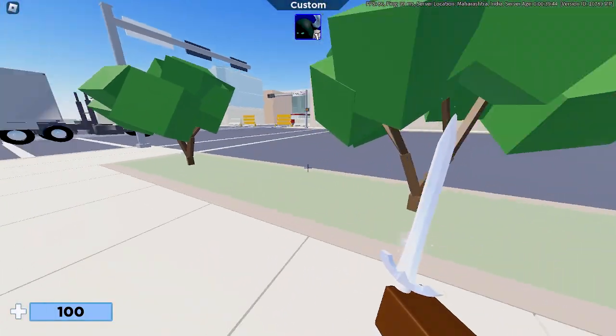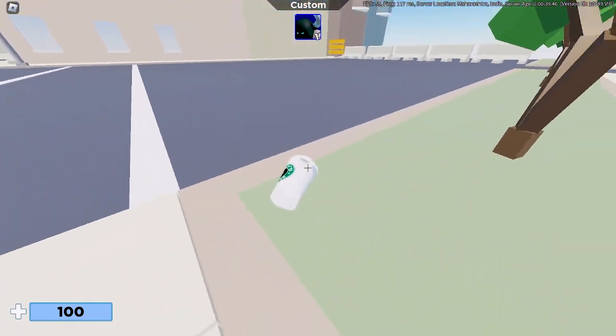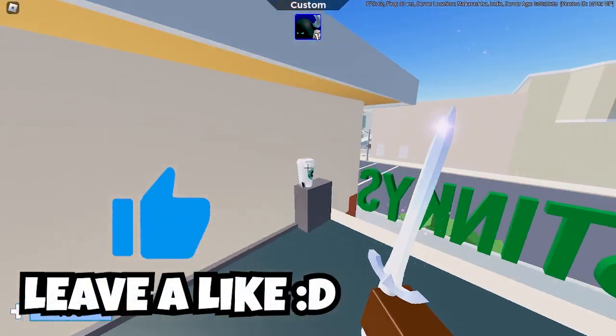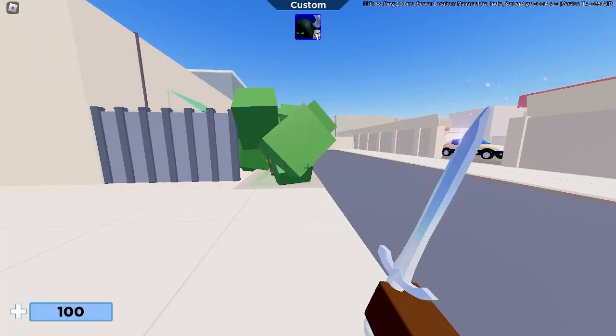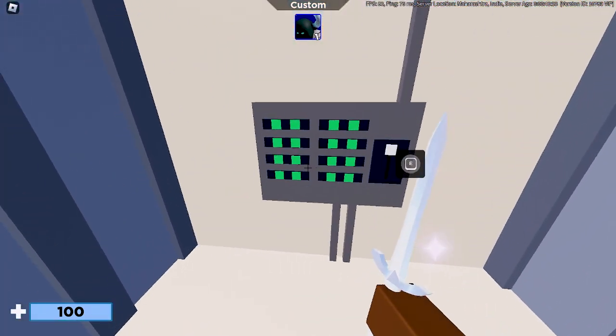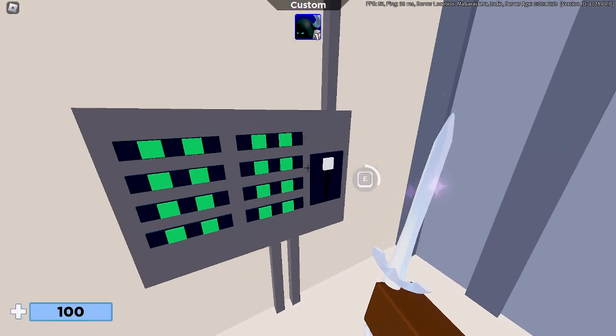This one inside the cafe. There should be one here. Leave a like please, and use whatever path you want to get up. All the lights are green. Okay, I got all 16. I didn't miss anything.